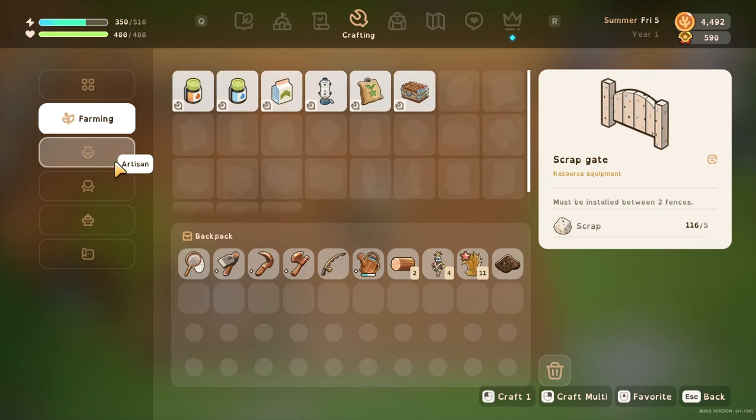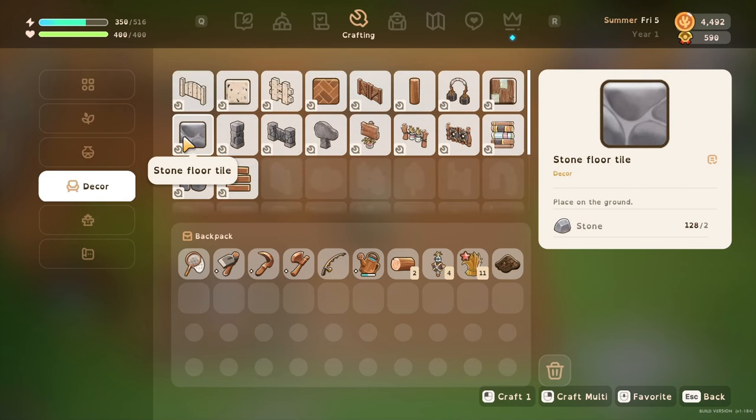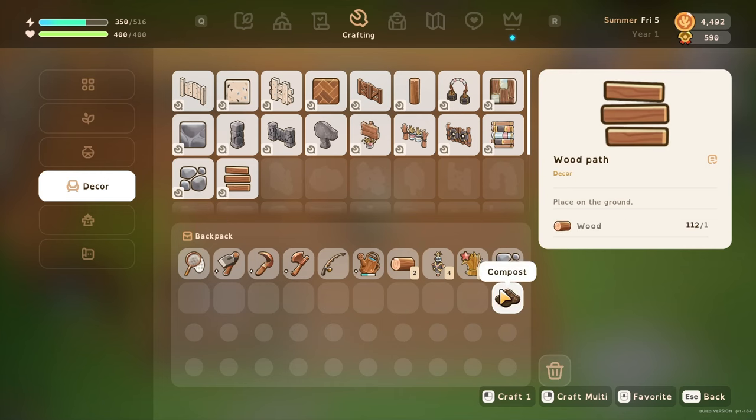Let's see - farming, decal, artisan, decal. Here we go. So we've got 120, 112 wood path. Well those take two. So we'll make a few stone paths.